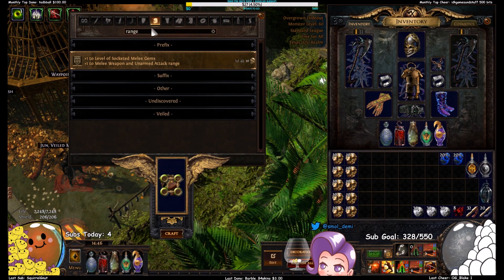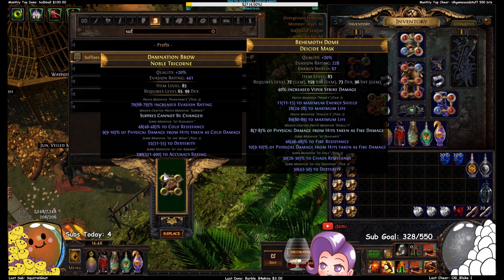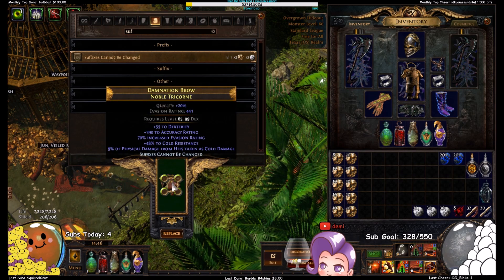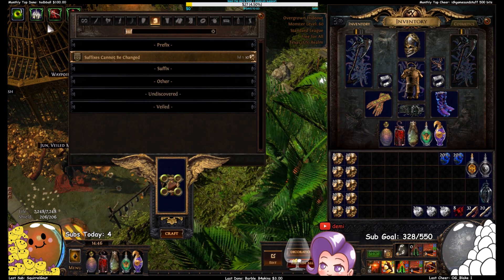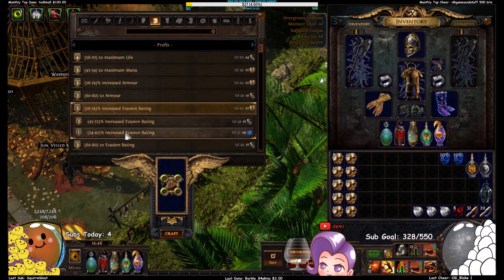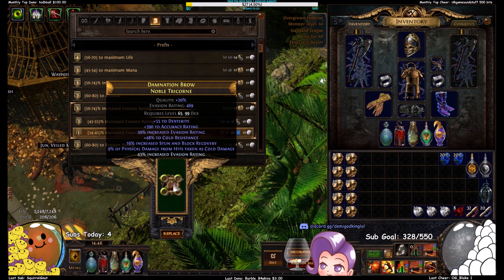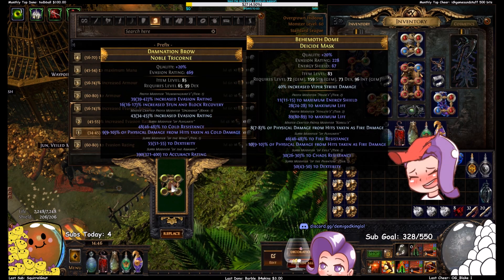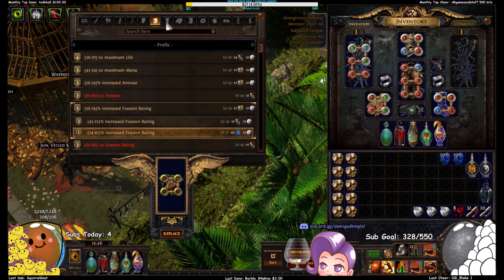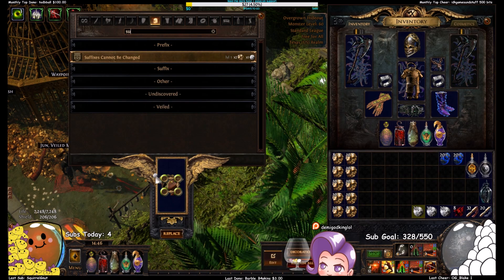This will be our last prefix, but the other two need to be life, life hybrid ideally. So it's gonna be scoured down like that, and now we just block something we don't want — which in this case is probably gonna be evasion rating, because it's an evasion base and we don't want to roll that. We hit T1 hybrid — T1 hybrid is useless but it's blocked out now, so we'll hit it again and we hit three flat evasion rating, the lowest possible flat roll.